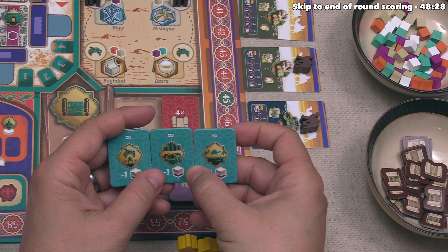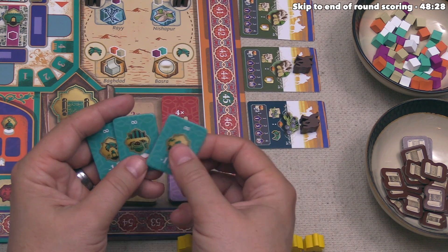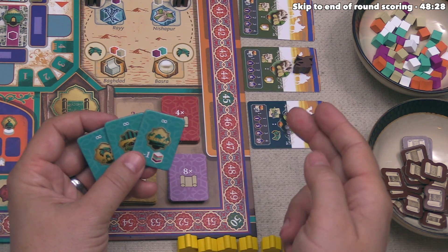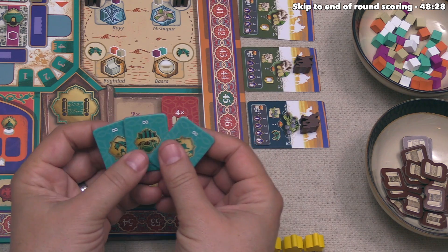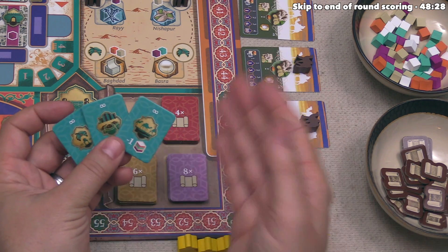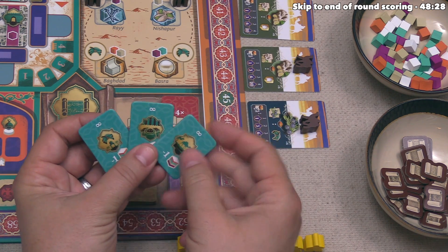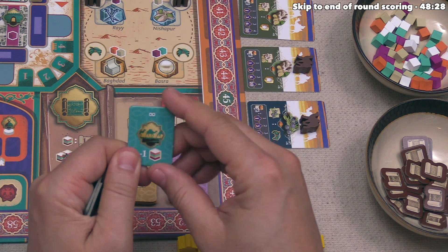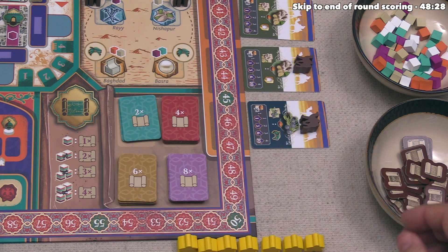We already have a couple of spices, so getting more spices seems like a good strategy. At the moment there are no pepper on the row, which means we can't actually take any spices until we gain four influence. We can gain influence by building walls that protect our opponents' buildings, which we'll probably do soon. None of these breakthroughs give a discount on walls, so we'll take the one that gives a discount for future caravansary actions — then put the rest back.